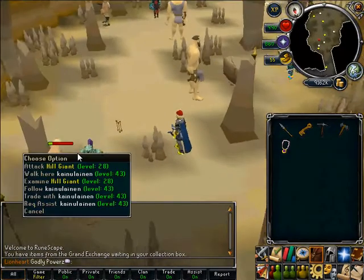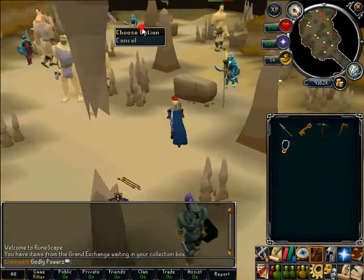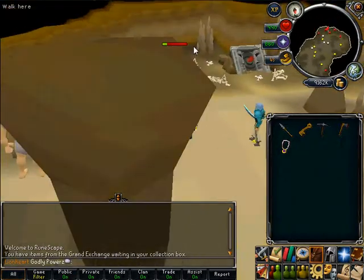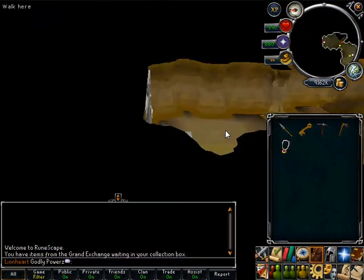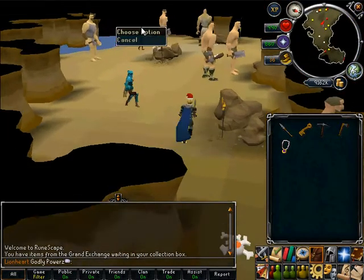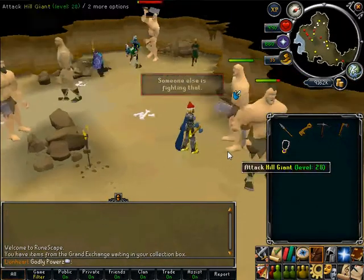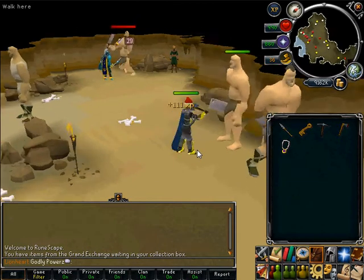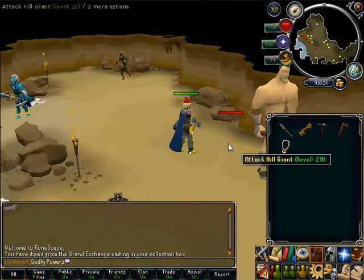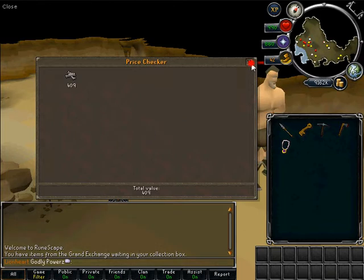Just to show you literally how many people are here — we've got one noob, two, three, four, five, six, seven, eight, nine, ten, eleven. You can go in here; I'm not sure what dungeoneering level is required. So what you want to do is just come here and literally just kill the hill giant.